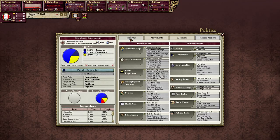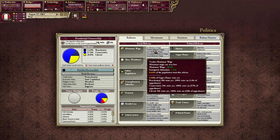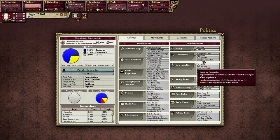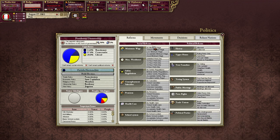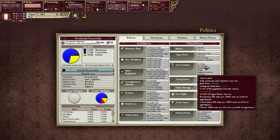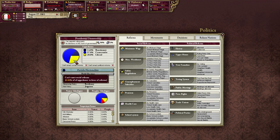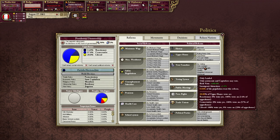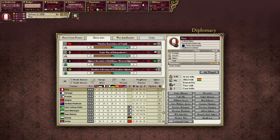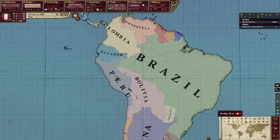Second, if we go to politics in the reforms tab, we can mouse over the different reforms and see that most of them have an immigrant attraction attributed to them — whether political reforms or social reforms, just about all of these will have some level of immigrant attraction. So the more reforms we can pass, the more favorable we become to immigrants. But if we mouse over any of these, we'll see that essentially our entire upper house does not want to vote for any of this. We've got a conservative upper house, roughly a quarter are liberals, and liberals are the only ones that want to give us political reforms.